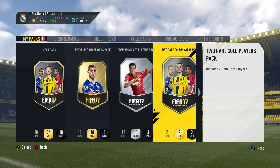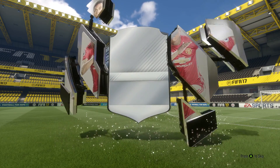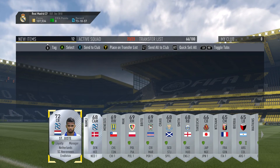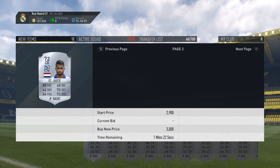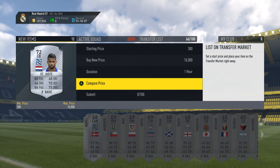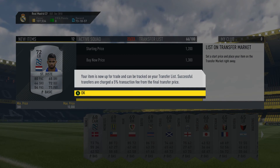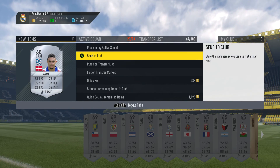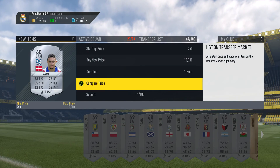Hopefully we can get Lewandowski instead - that'd be pretty good, I'd take that. So we're gonna start off with the silver pack. We could get something good in here. Didn't get an inform, but hopefully we've got a couple of good players here. He could be worth something - possibly 3,000. It's going down, 17 there, so decent for him. I'm gonna put him up for 1,300 - he's got 80 pace, 72 defending, and 72 physical for a 72-rated center back, that is pretty good.